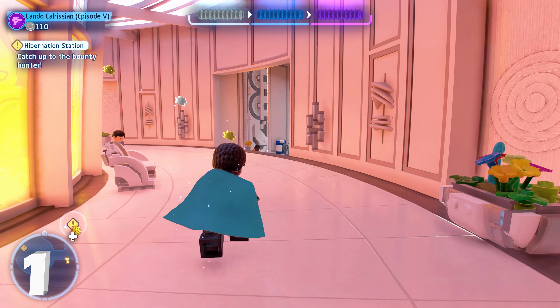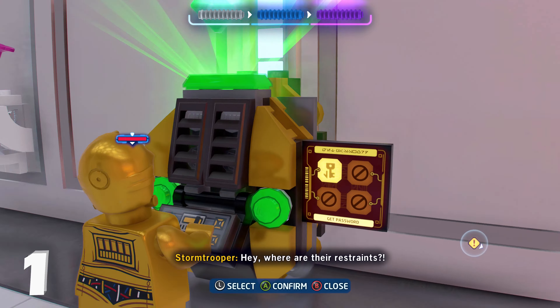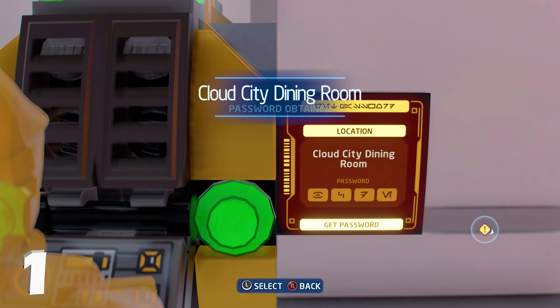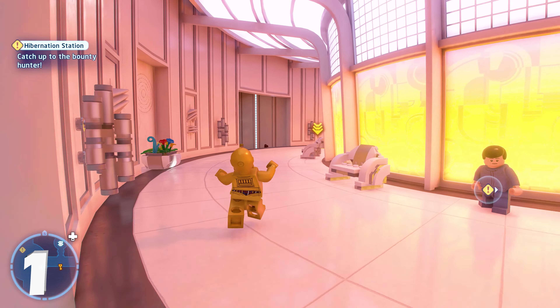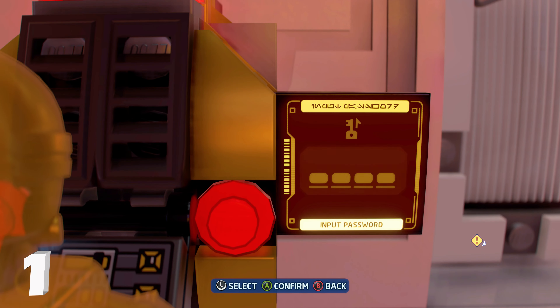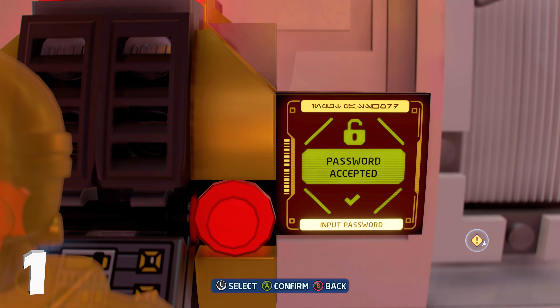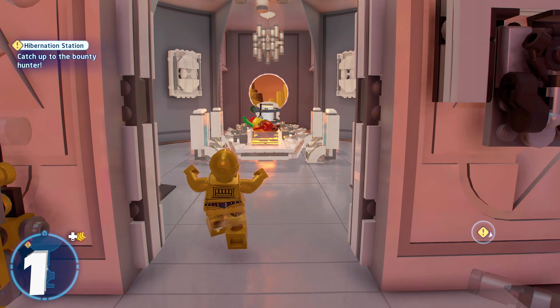At the start of this level you're going to want to make your way to the right side. There's going to be a protocol droid panel, so switch to a protocol droid and hack this to get the password to the Cloud City Dining Room. Then walk all the way back to the spawn and hack the other protocol droid panel there, and input the Cloud City Dining Room password.